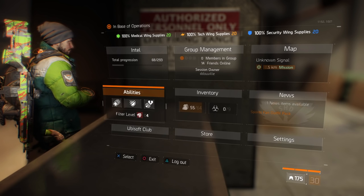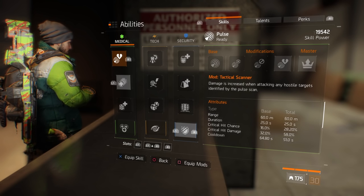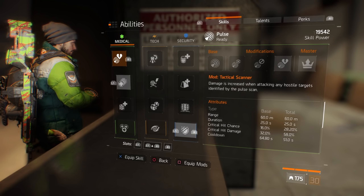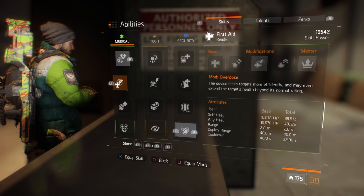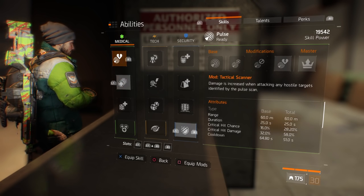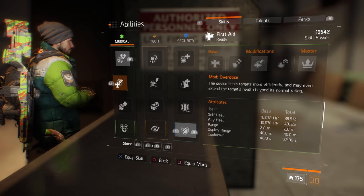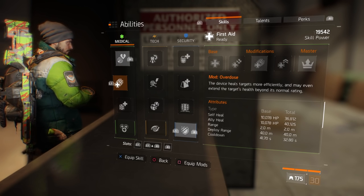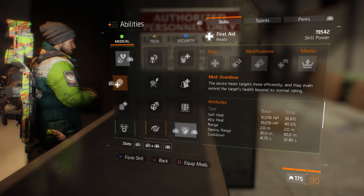Jumping right into it, three out of four members are going to spec exactly the same as far as your skills and talents go. Your skills are going to be Pulse and First Aid. Pulse is going to be running Tactical Scanner for that boost in DPS, and First Aid is going to be running the mod Overdose — this heals the target more efficiently and may even extend the target's health beyond its normal rating, meaning overshield, which is helpful.